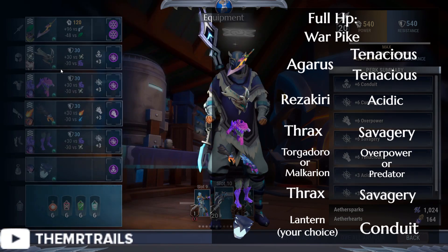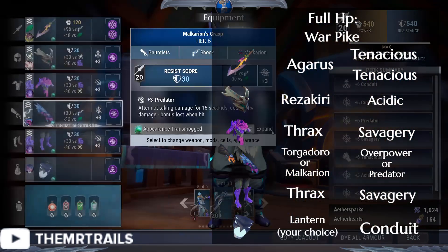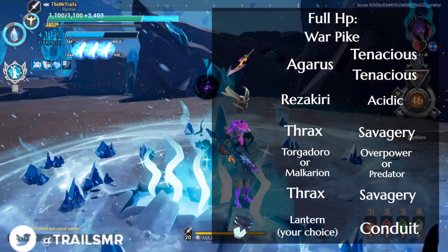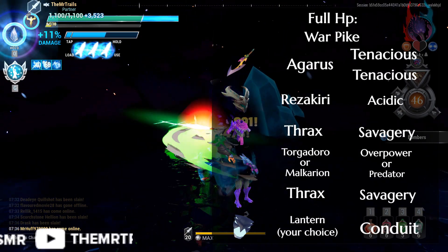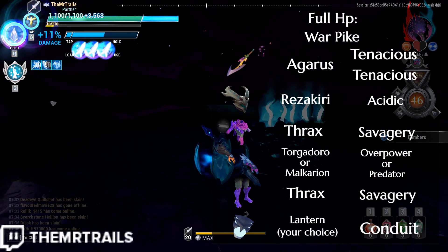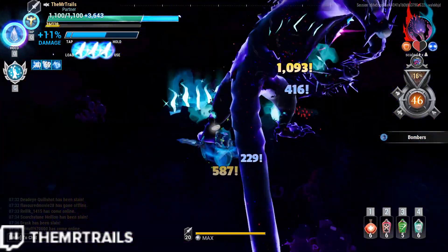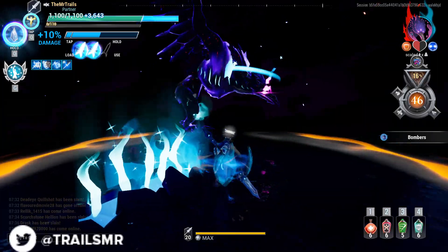We'll also switch that Berserker Cell to Acidic, to give us that Savagery damage bonus faster and for longer. So the Berserker Cell from the Helmet is swapped to Acidic, the Predator Cells from the Thrax pieces are swapped to Savagery Cells, and the Torgadoro Gloves get swapped to Malkyarian Gloves with Predator inside. If you would prefer Overpower, you can leave the gloves as is. Skarn Tenacious is kind of a pain for Pikes to run, and the Skarn Tenacious playstyle suffers a bit more on Pike than any other weapon.